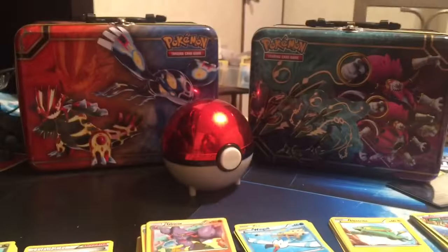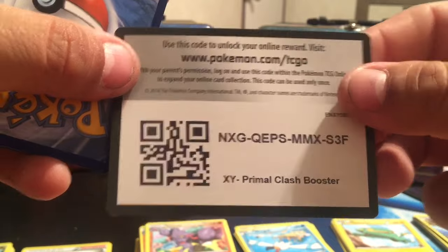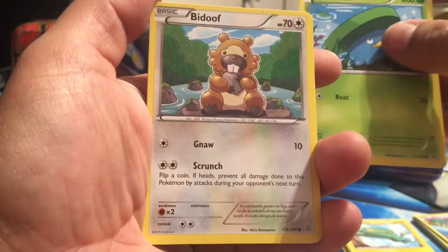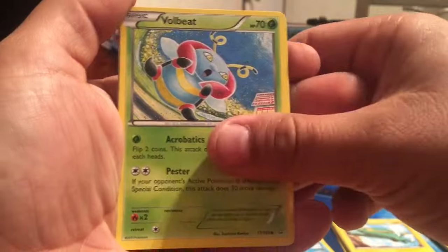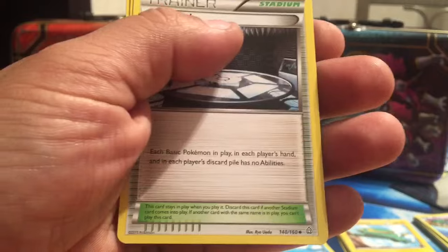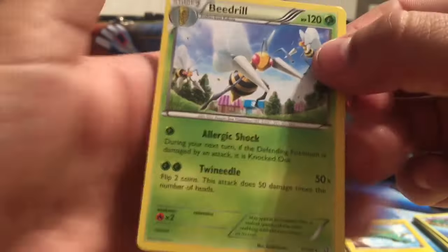and one Primal Clash. So let's start off with the Primal Clash, see what we get. Here's the code card for Primal Clash, going to a reverse holo, and our rare card is going to be a Beartic — non-holo.